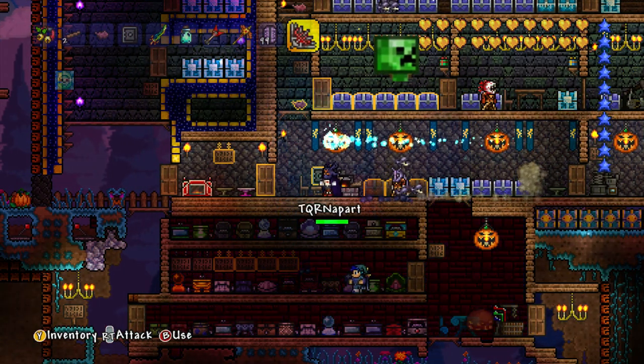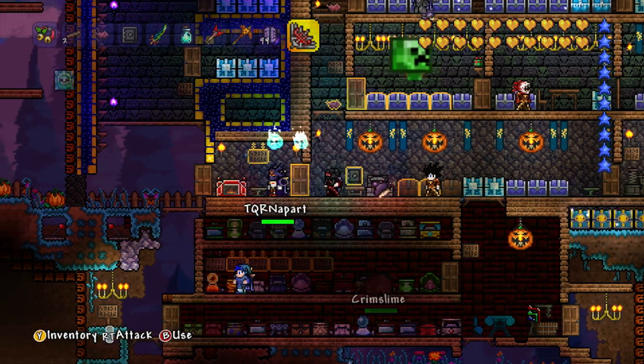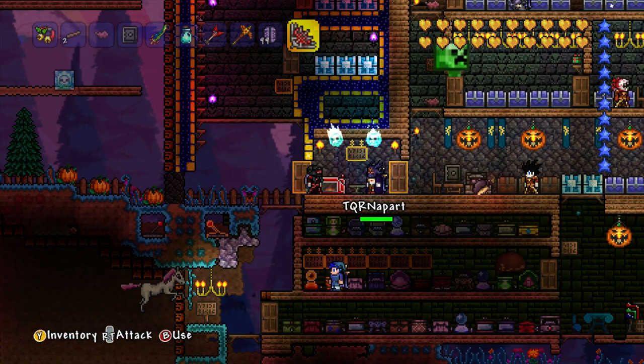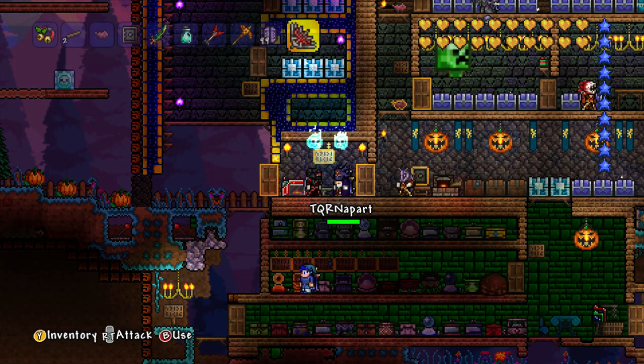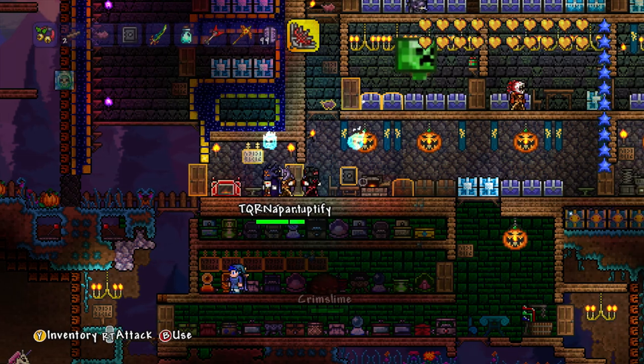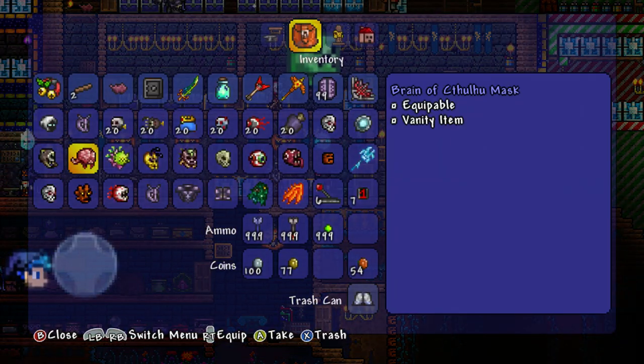We have now got 1.2.3 equivalent items. This does not include Duke Fishron — you can't get Duke Fishron yet, and any Duke Fishron drops you cannot get. The things you can get are things like these.